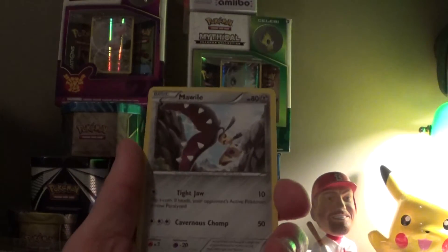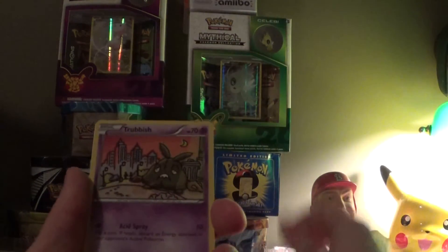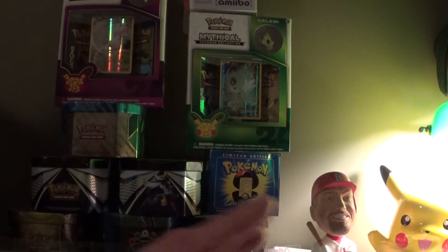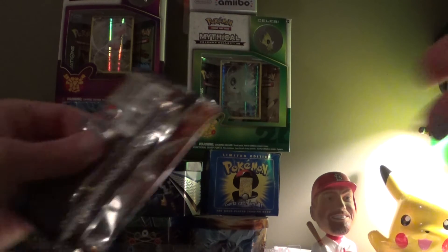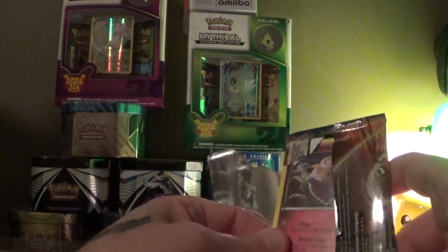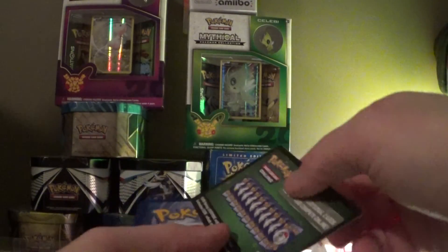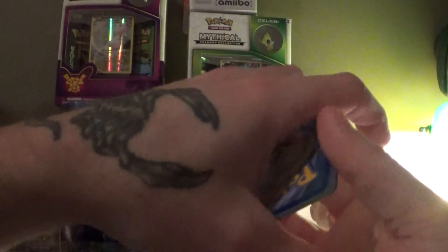Splash energy — why not just call it water energy? Mawile is awesome. Fighting Fury Belt — I would wear that. Rattata, Froakie, Electabuzz, Trubbish, Ferroseed. Reverse Chikorita, and Eradicate. Apparently what I heard about the code cards being different weights — meaning something good is in the pack — was not true. Quick tip for the day: don't believe everything you hear on the internet. There's still one more code, so don't go anywhere.